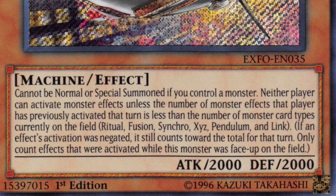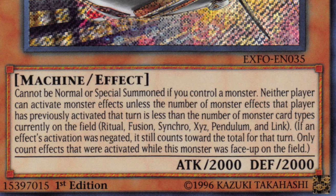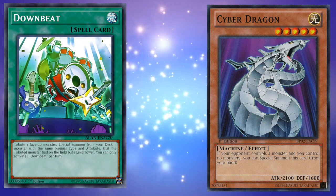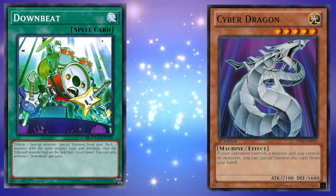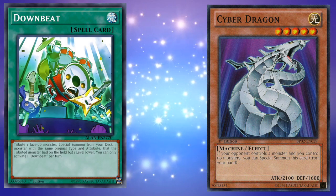The first part of Inspector Border is just a condition on his ability to be summoned. He cannot be normal or special summoned if you control a monster. That would mean you couldn't technically activate a card like Downbeat by tributing a Cyber Dragon and summon him if he's your only level 4 Light Machine in your deck, because that would be attempting to summon him. Although, if you do play any other level 4 Light Machines, you could play Downbeat to go into him.